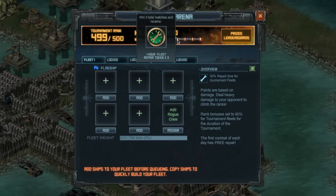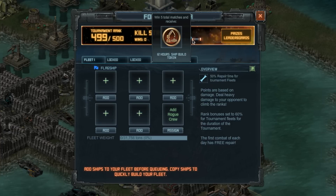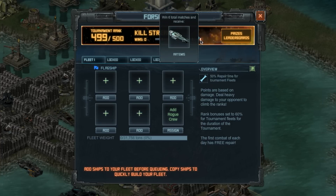In addition, new repair tokens were added to the prize pool that can be used specifically for the tournament. You can store up to six tokens at any given time, but be sure to use them before the conclusion of the event.